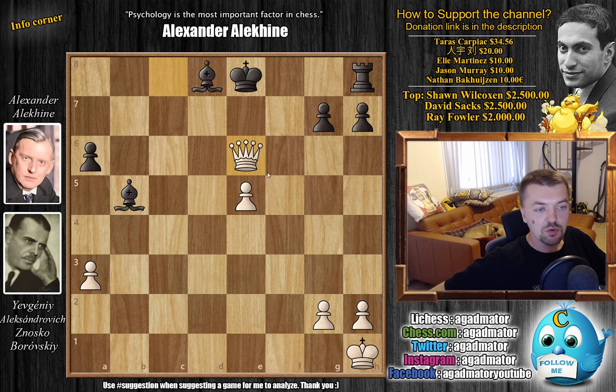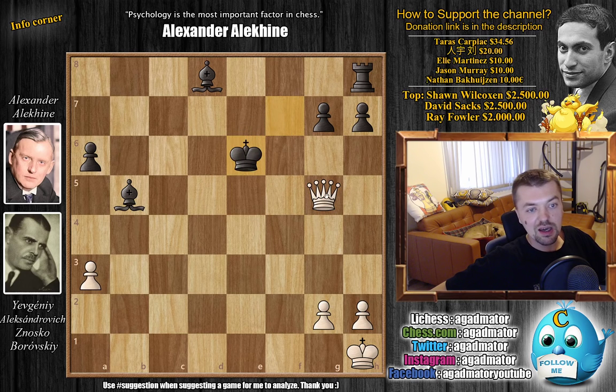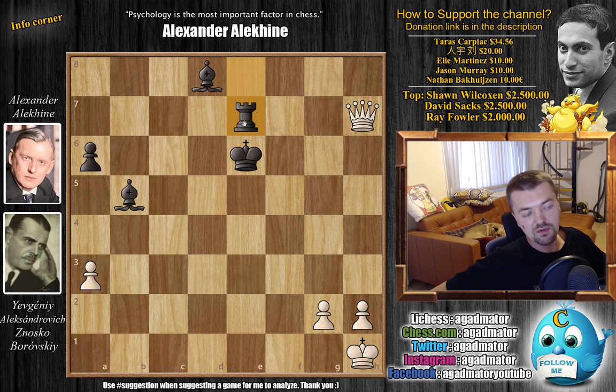After queen to e6 check, if Alekhin decides on some other plan rather than covering with the bishop — for example if he plays bishop to f8 — feel free to pause the video and try to find why Alekhin decided not to try this idea. It's not queen f5 check, because then black just goes king e7. You could try queen g5 check, king f7, e6 check, king captures, queen captures on g7, rook to e8 — you win pawns on the kingside, but after rook e7 the king hides and it's still anyone's game. The bishop pair and rook against the queen — if anyone's better here, it's actually black.